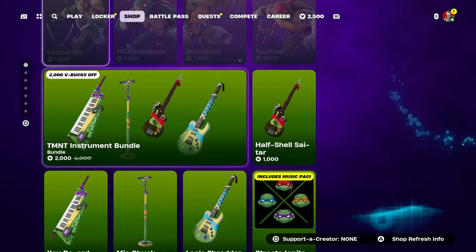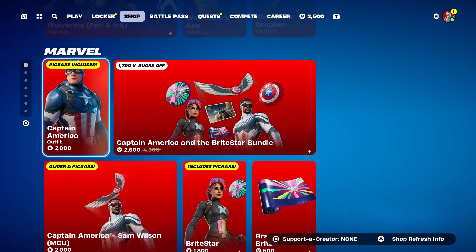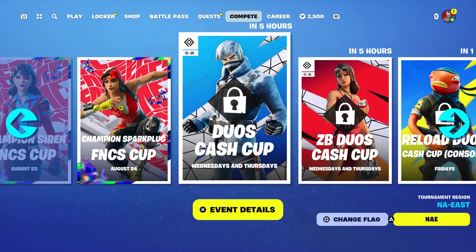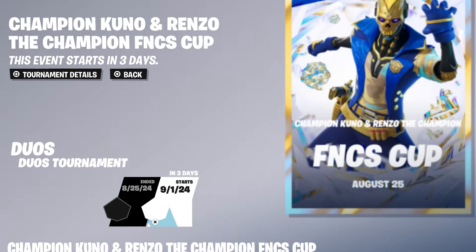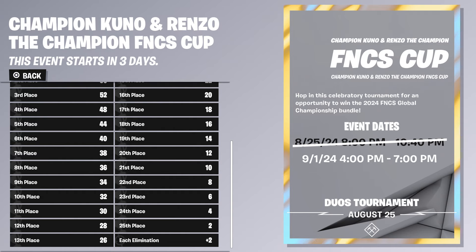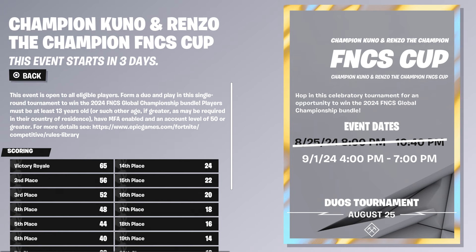I'm also going to be giving out some skins in the item shop — Iron Spider-Man, Deadpool, Warren, whatever you guys want. All you have to do is leave a like, subscribe, and turn on notifications. Now, the requirements: you need to be 13 years or older, and you need to be level 50 or greater. That's probably why they're giving it out twice — people couldn't join because they weren't level 50 yet.